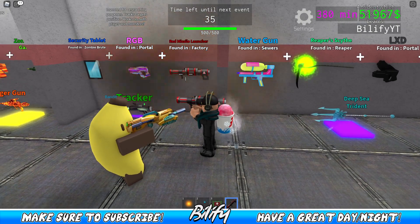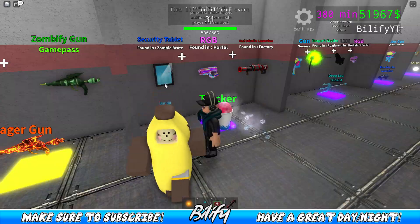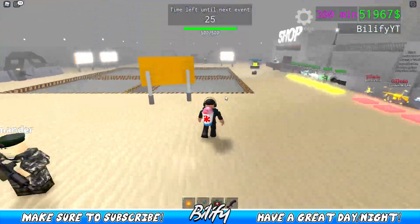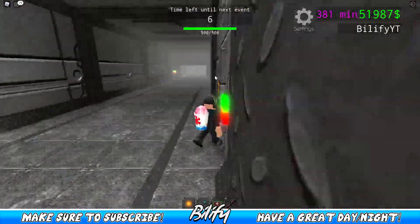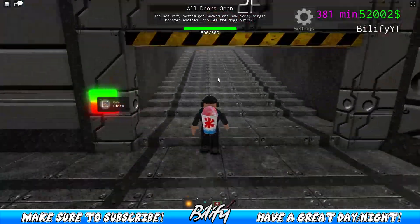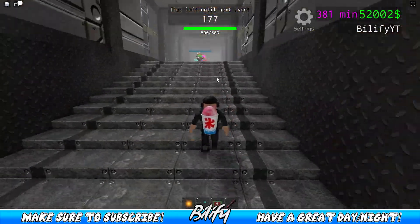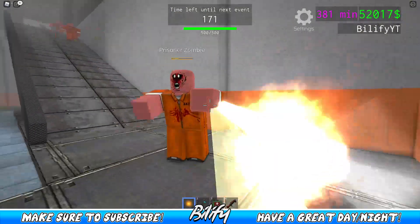So we are one third of the way complete with getting the tracker. The next thing that we're going to get is the security tablet, which is found in the prison. You're going to head the exact same way as if you were heading to the factory, but you're going to continue going straight directly into the prison. For this fight, if you can manage to get a group of people to go, it'll make it go a little bit quicker because you are going to have to defeat the prison brute — and he is a tanky, tanky mob.